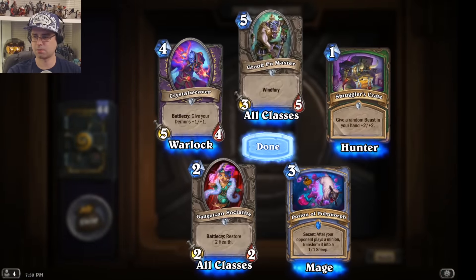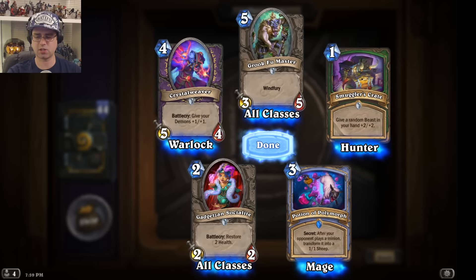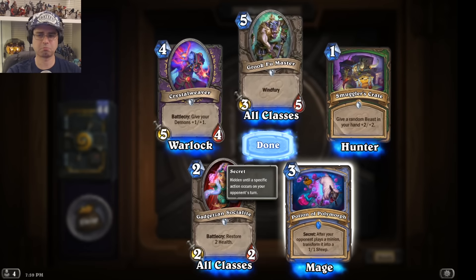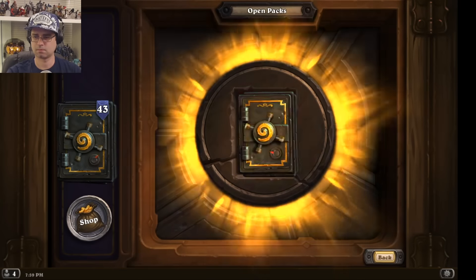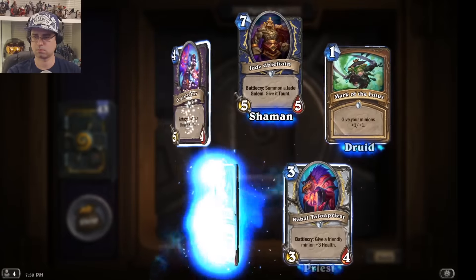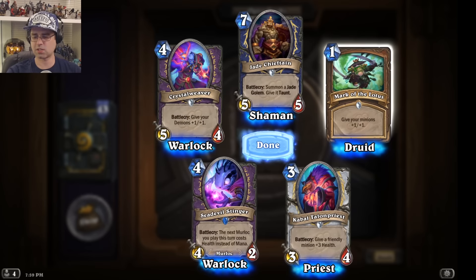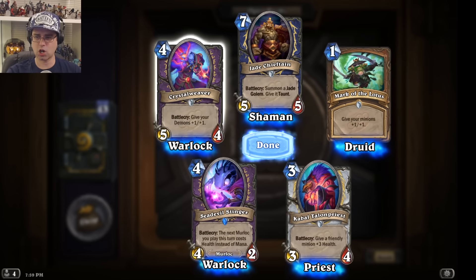Those are the major mechanics. Here you give a random beast in your hand +2/+2 — buffing things in your hand instead of buffing them on the board. There's also a polymorph secret, which is interesting. And a card that summons a Jade Golem and gives it taunt.